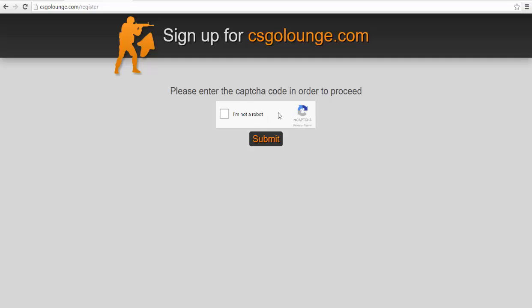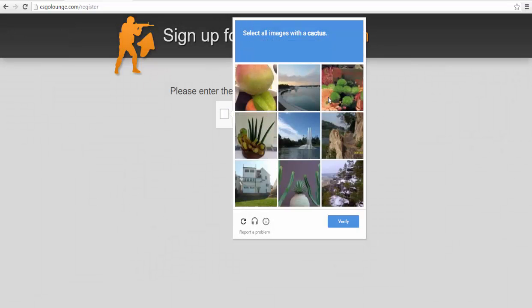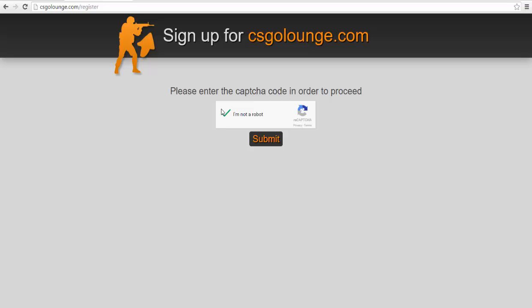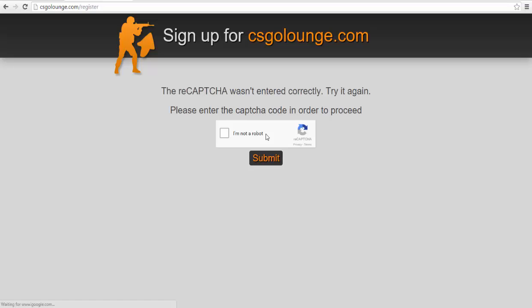It asks to proceed with a reCAPTCHA, so let's try to do that. I'm not a robot, and this image pops up with nine images and I have to choose cactuses. This is a cactus, this is a cactus, and this is a cactus — no more cactuses. I check that one and submit it, and what the hell, the captcha wasn't entered correctly. Try again — please enter the captcha code in order to proceed.